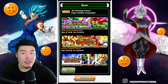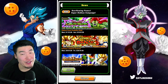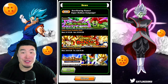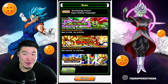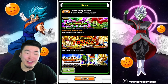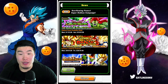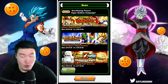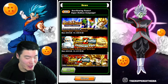From there we have the Extreme Z Awakening — Extreme Z Dokkan Festival — for Super Saiyan 3 Bardock. This man really needed it badly, so I'm very stoked for this one because I want to use him again. He was completely useless before the Extreme Z Awakening, basically unusable, so now he'll at least have some use.